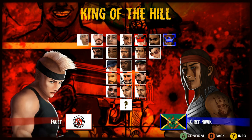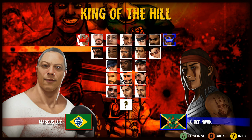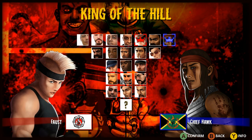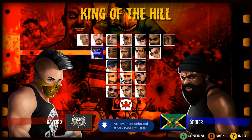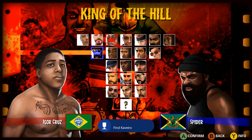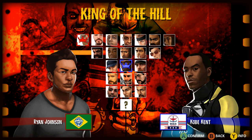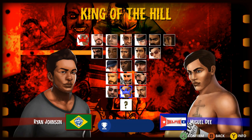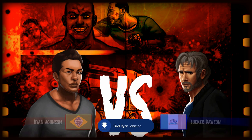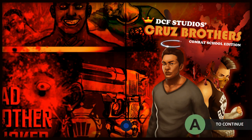Starting in King of the Hill: in the character select screen, press X on Faust to unlock Cavero and get a 50-point achievement. Then back out, go to Marcus Luz, press X on him, and you'll play as Ryan Johnson for the other 50-point achievement. Now we're going to do the King of the Hill fight to unlock more achievements.